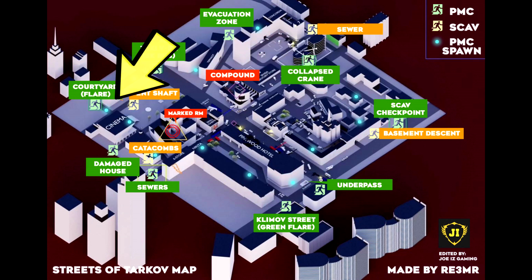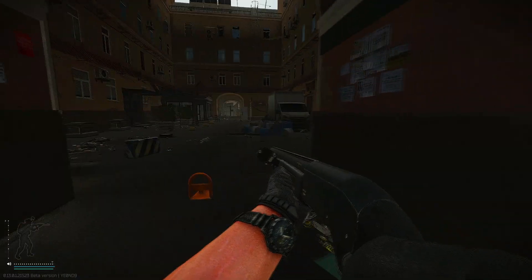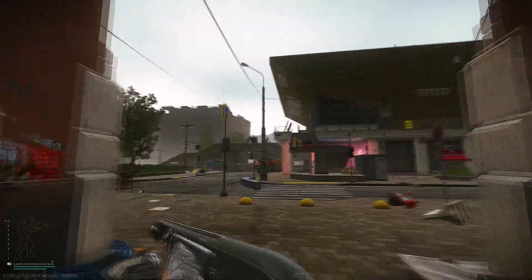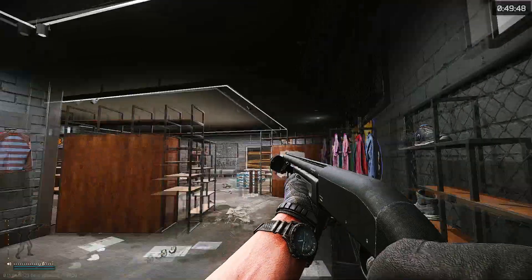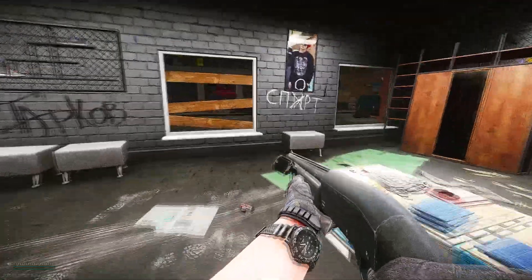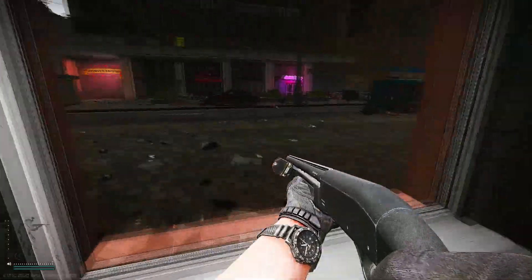Let's start with the courtyard spawn location. Sometimes you'll spawn into the tunnel where the courtyard is right behind you. As soon as you get out of the tunnel, you see the cinema. Sometimes you can spawn inside of the clothing store right next to the tunnel. You just have to jump out of the window and you'll see the cinema right in front of you.